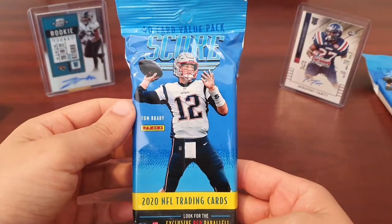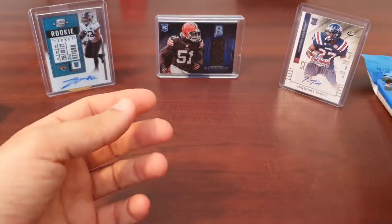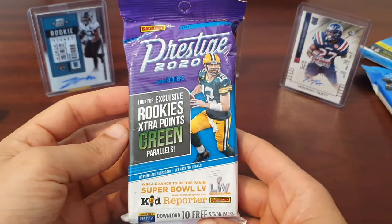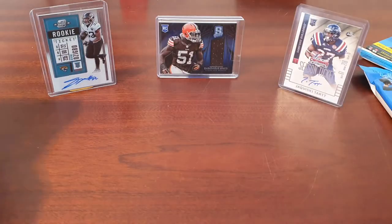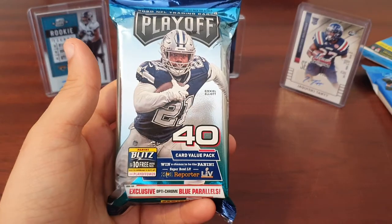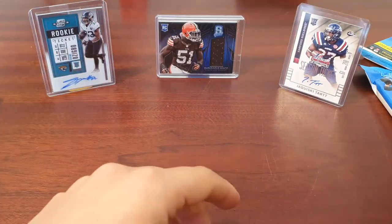I'm not sure whether I was going to put this in there — clearly I have by accident — so we'll take it: a second Score value pack. I was probably going to leave it for another video but if we've got it, we may as well open it. And then 2020 Prestige with those Rookie Extra Points green cards, and a Playoff 2020 in search of that blue Opti-Chrome, which I did pull in the previous video, and I've got to admit it looks pretty crisp.